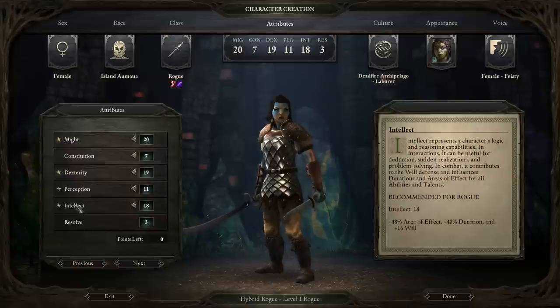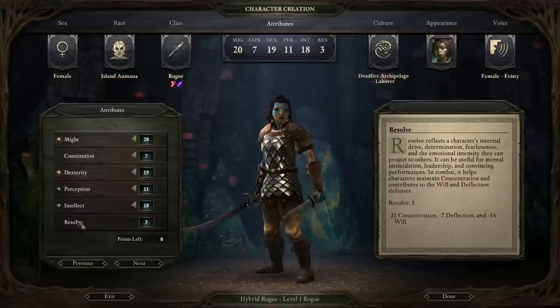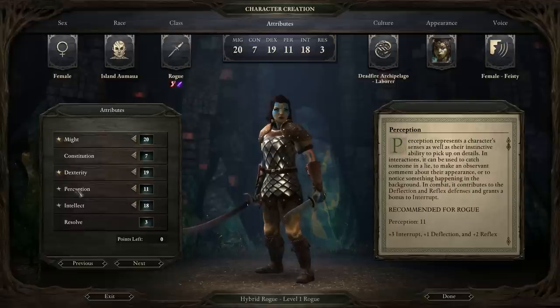Intellect — they do have some duration effect abilities, so that's the reason I've capped that out here. But some builds may actually benefit from not so much intelligence, which I'll be mentioning later on. The other stats I would tend to vary depending on what type of Rogue you want to make.